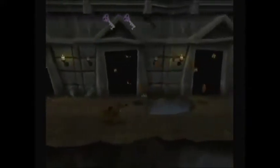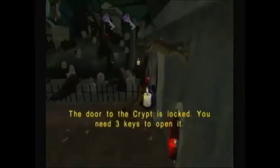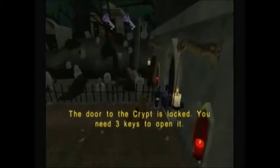Just one more key to go. Now before I collect the last key, I'm gonna go to the right. Go slowly here because there's a zombie that pops out. All the way on the right, here's the door that's locked, and we need the three keys to open it, so let's go back and collect that last key.